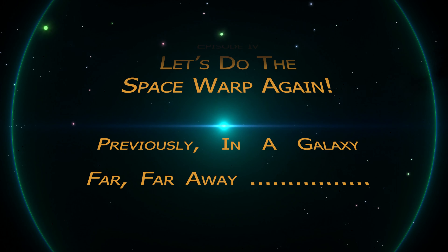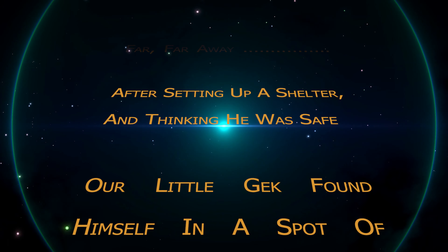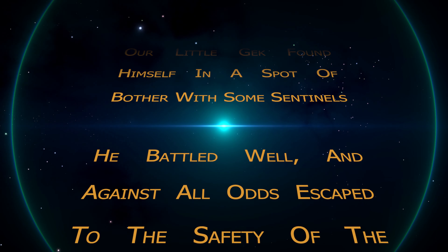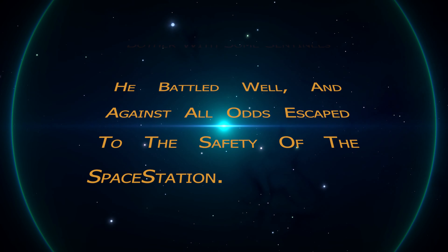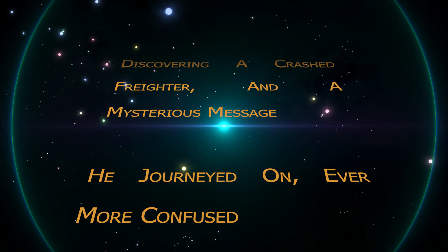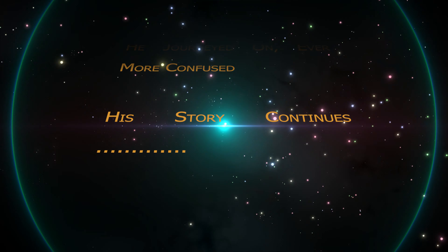Previously, in a galaxy far far away, after setting up in his shelter and thinking he was safe, our little Gek found himself in a spot of bother with some sentinels. He battled well and against all odds escaped to the safety of the space station. Discovering a crashed freighter and a mysterious message, he journeyed on, even more confused. His story continues.